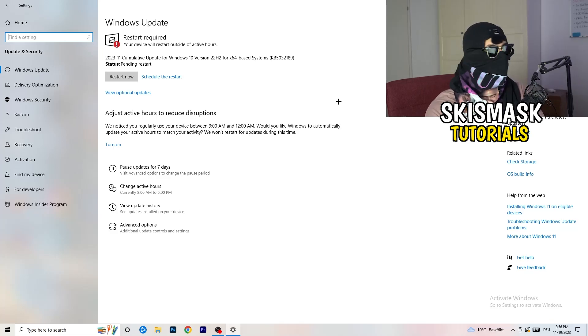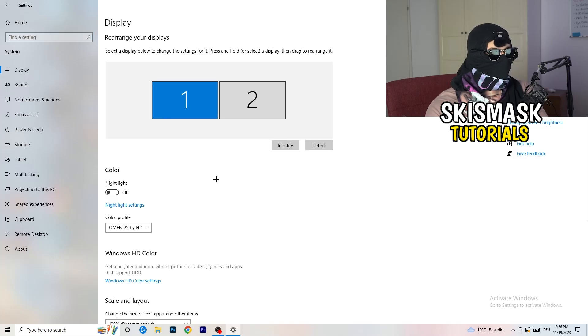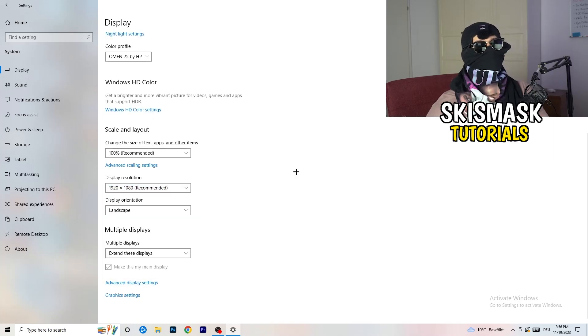Go back and click on System, then Display. If you have two monitors, identify which is your main one. Under Scale and Layout, change the size of text, apps, and other items to 100% as recommended. Also make sure your display resolution matches your in-game resolution — mismatched resolutions can cause issues with the game not launching or displaying incorrectly.